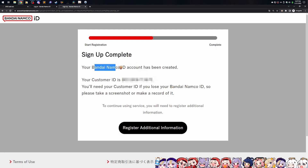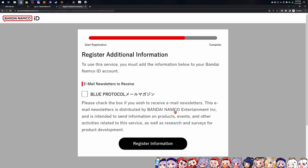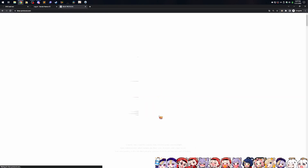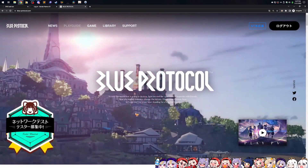It says signup is complete. Your Bandai Namco ID account has been created. Here's your customer ID — it's best if you copy this down just to hang on to it. Then you can click on register additional information. Here it asks if you want to sign up for the newsletter for Blue Protocol — let's say yes. We can always block the email later if you don't want spam, but for the sake of getting into the network test, let's just agree to everything. So we're going to click register and registration is complete. Click to service and it should bring you back to the main page.